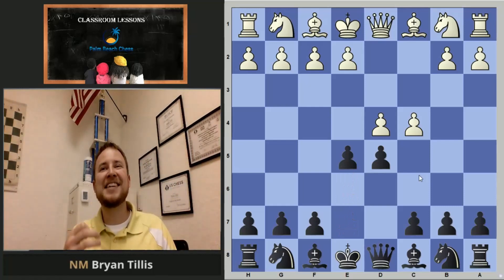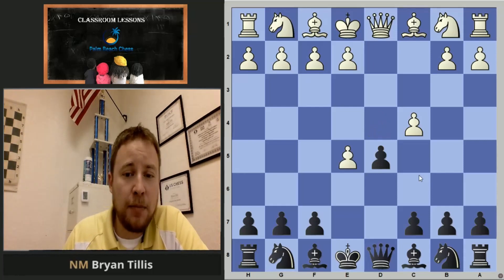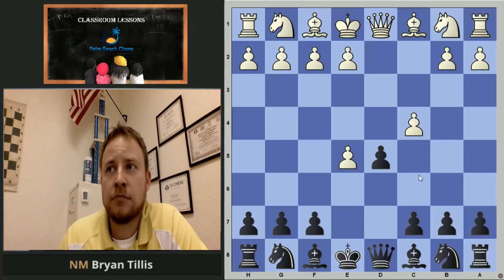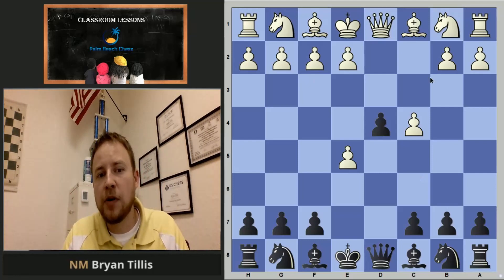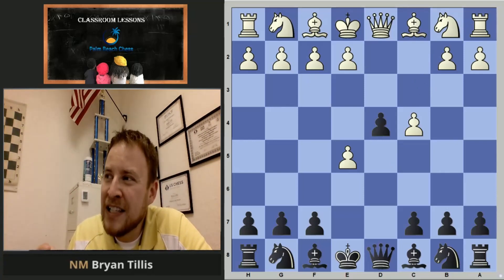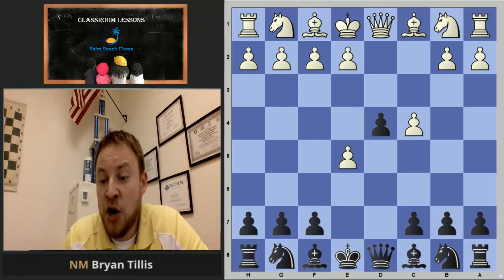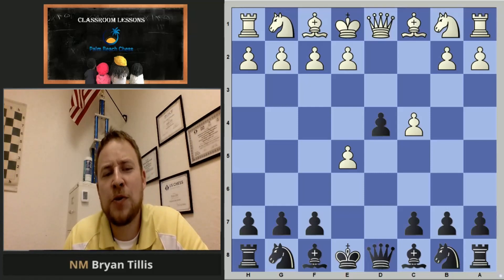It's named after him — the Albin Counter Gambit. White decides to grab the pawn. Instead of trading queens immediately, black keeps the tension and pushes, taking away white's ability to develop to that normal square. For the price of a pawn, he's making it just a little awkward for white to develop. Even though this game was played 120 years ago, the quality of black's play was actually quite solid when checked with the engine.